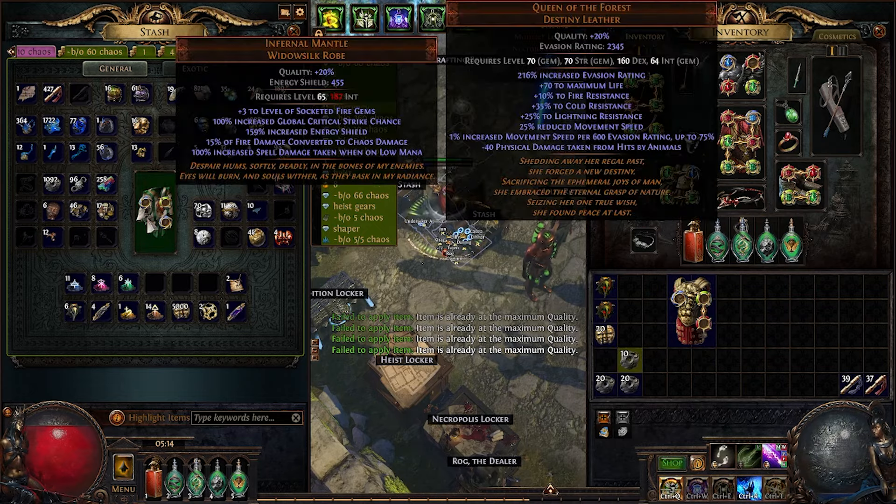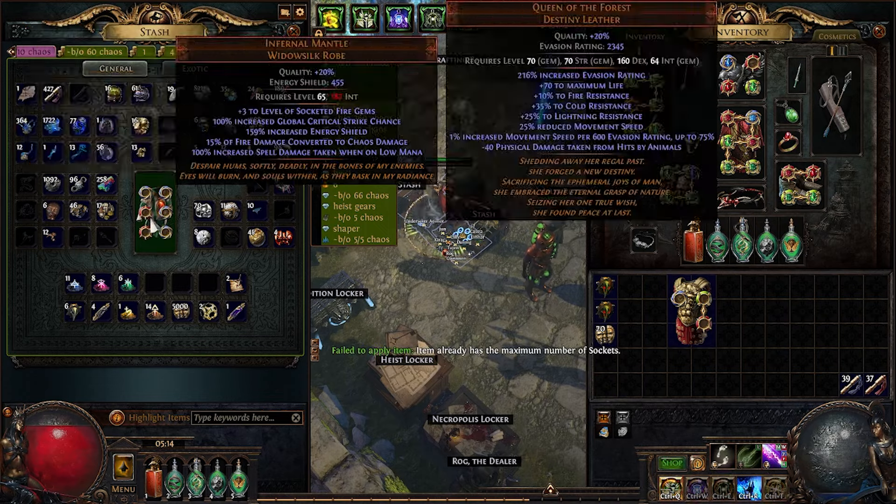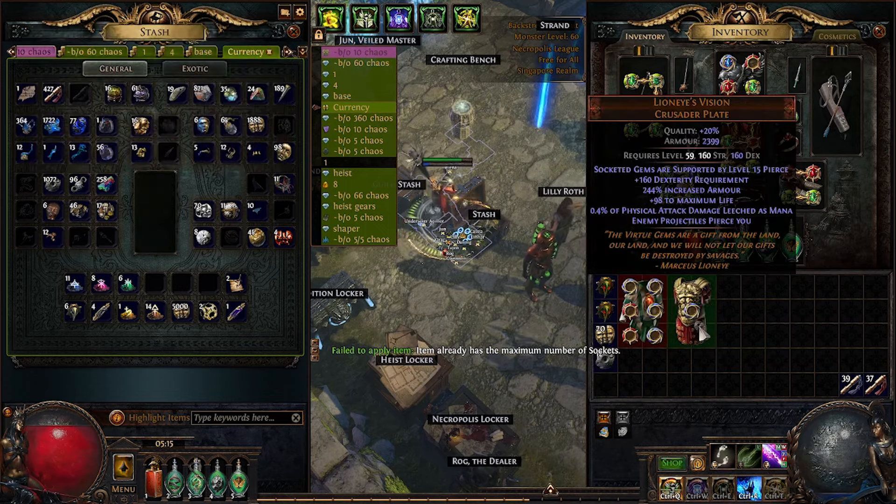Now turn this base into a 6-socket. You can either keep an Omen of the Jeweller in your inventory and use a Jeweller's Orb for an instant 6-socket, or simply spam Jeweller's Orbs until you get a 6-socket.